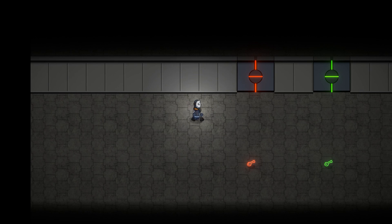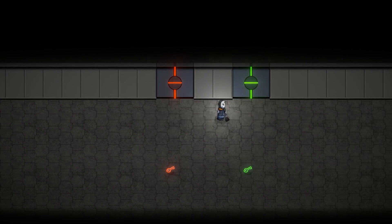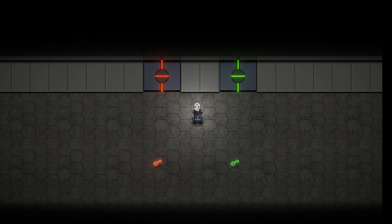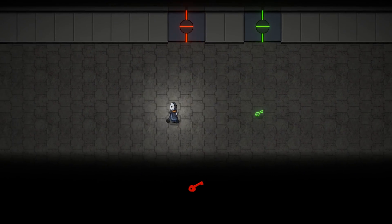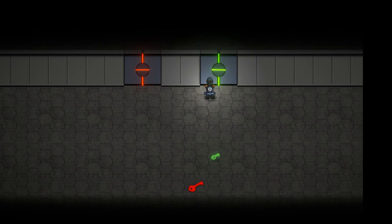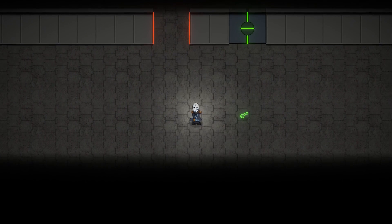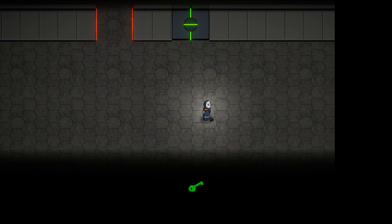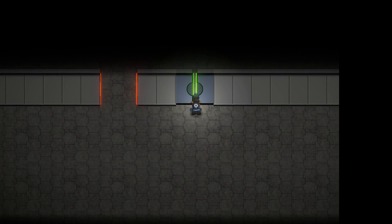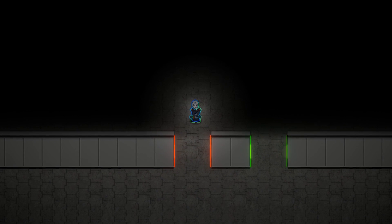So just like this, everything should be working. Let's see — here we are and there's nothing on the UI, and I cannot open this door nor this door. Now let's go and grab the red key. As I pick it up, the UI now shows that I have the red key. If I try to open the green, it doesn't work. But the red — there you go, it opens. And the key was correctly consumed. Now grab the green — there it is on the UI. Now use it and the key was consumed and I can go in and win our mini game.